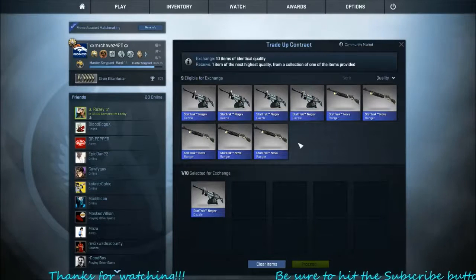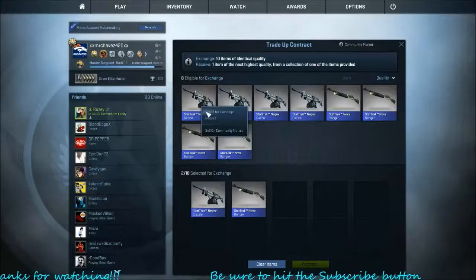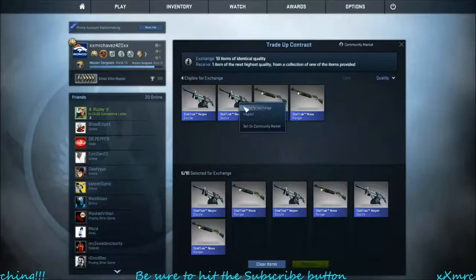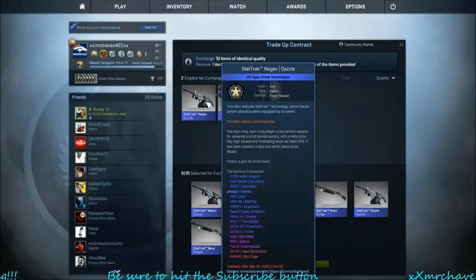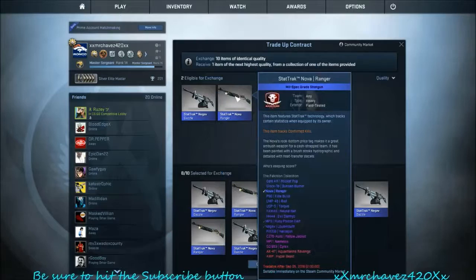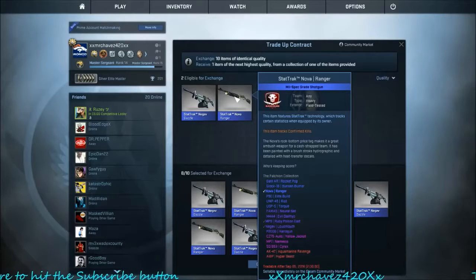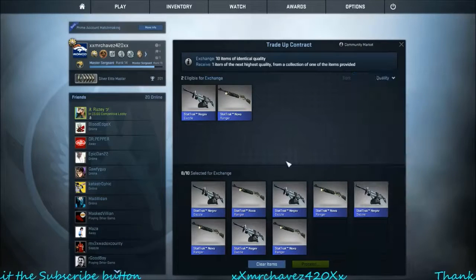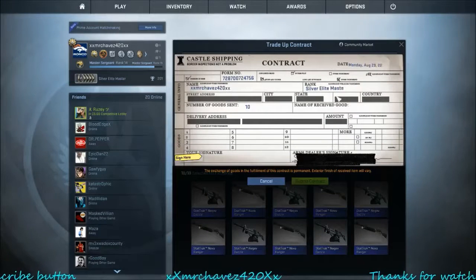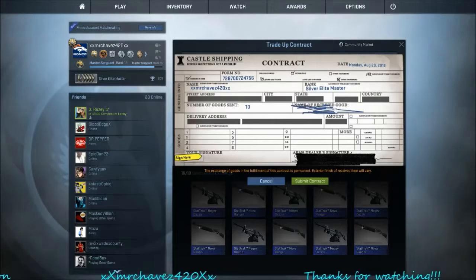Alright, we're gonna move on to the bigger of the two trade-ups — this one was a little bit more expensive. Out of this one, again we want the Desert Eagle Directive or the Glock Weasel. If we get something out of the Falchion, hopefully it's the Evil Daimyo or the P250 handgun — I think those are the ones that pay the most.